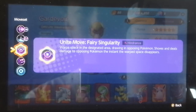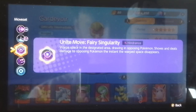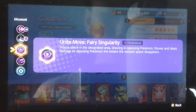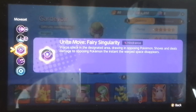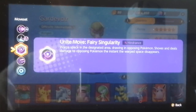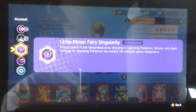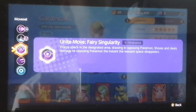The Unite move is Fairy Singularity - it warps space in the designated area, drawing in opposing Pokemon, then shoves and deals damage to opposing Pokemon the instant the warped space-time disappears. It hits two times: first it creates a circle area of effect with constant chip damage, then draws the Pokemon into a black hole effect, and then unleashes a big blow. This can be either good or bad depending on whether you get the shield timing right - similar to Greninja's Unite move issue.